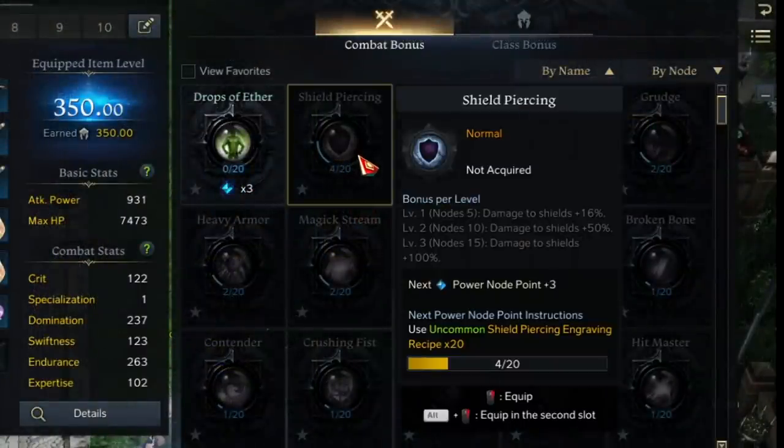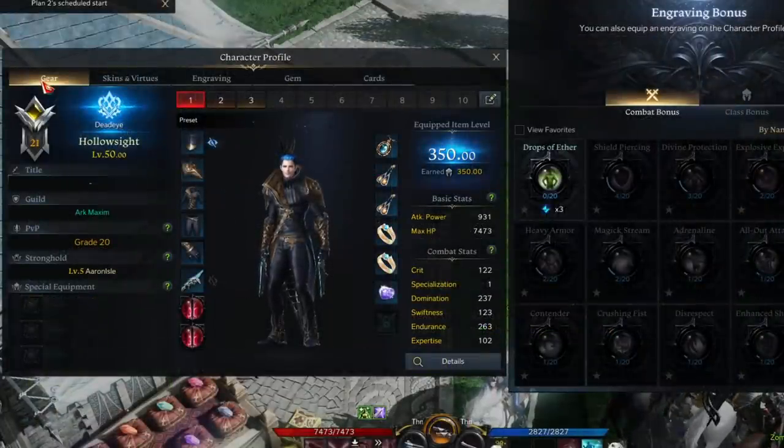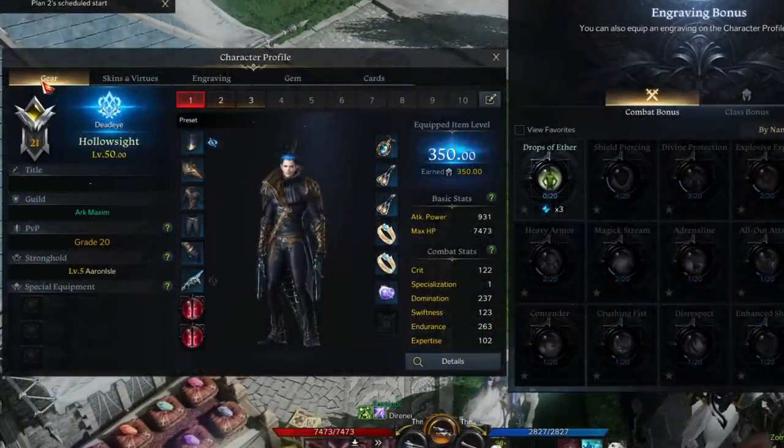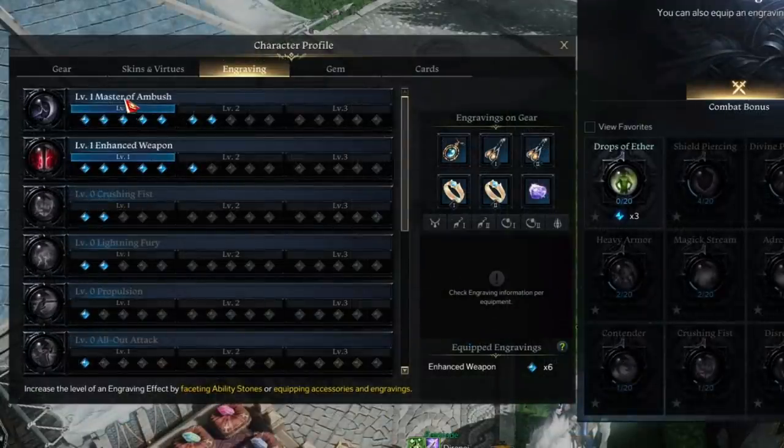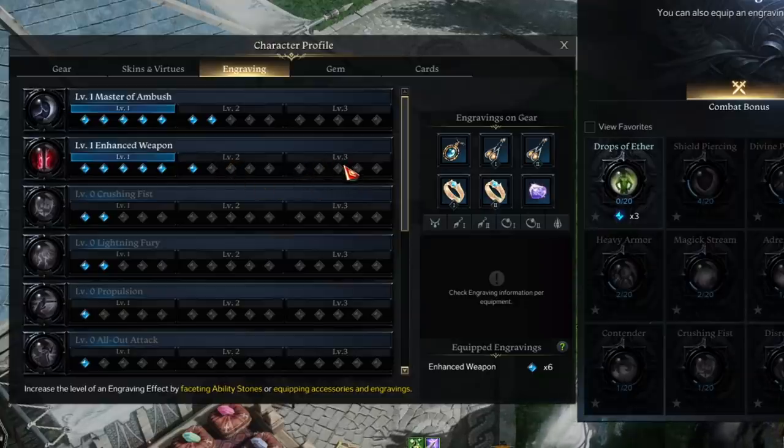For example, I've activated Shield Piercing four times and I've got 16 more times to go before it activates. On top of that it gets more complicated: in the engraving tab you can see where traits are currently coming from and what's active. I have Master of Ambush at seven nodes and Enhanced Weapon at six, but it only says level one. The trait won't actually do anything until you reach level one, which requires five nodes lit up, ten for level two, and fifteen for level three.